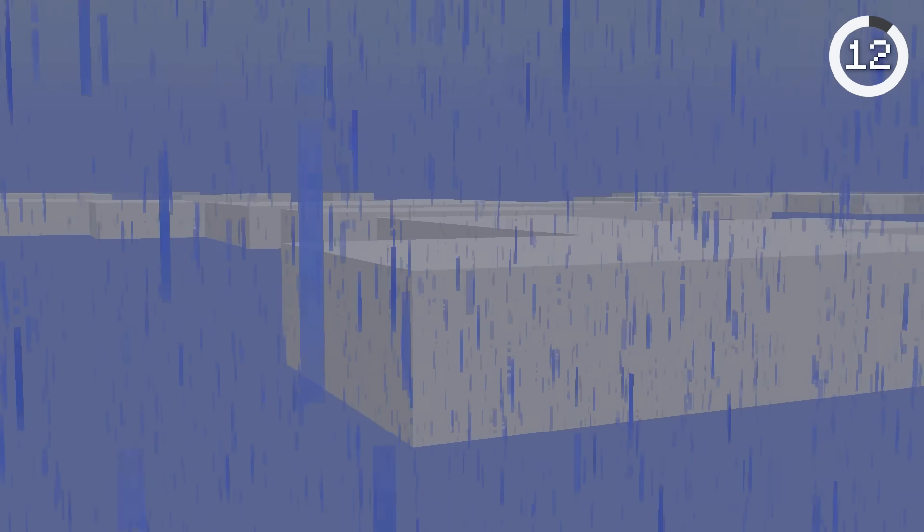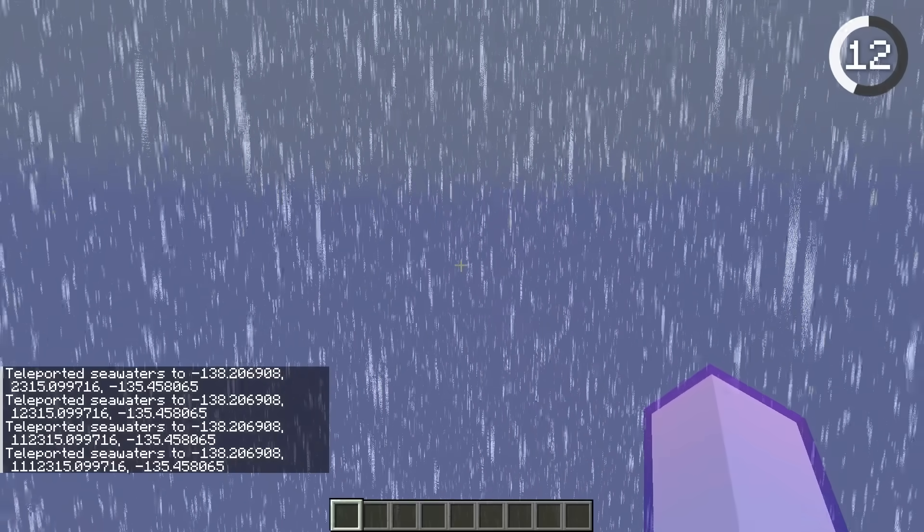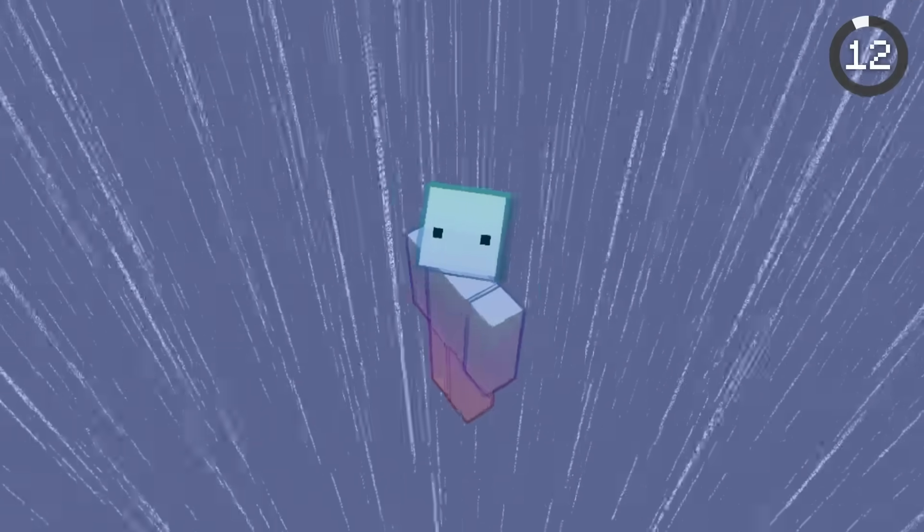Minecraft rain doesn't fall from the clouds — it just appears out of the sky. If you try to find the source of it by flying or teleporting up, the rain texture starts to distort and turn into dissolved white lines. This is so weird.